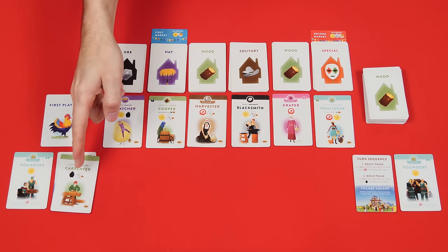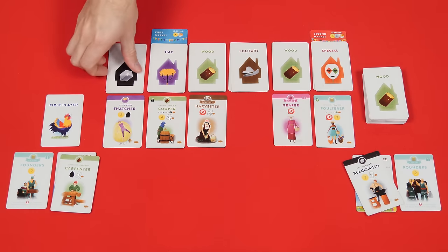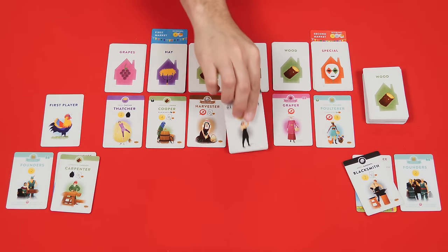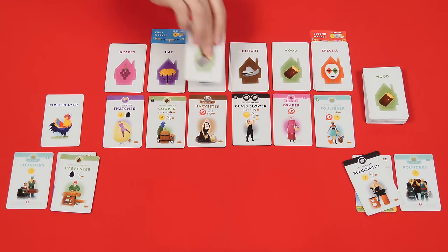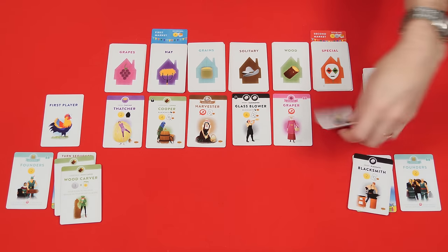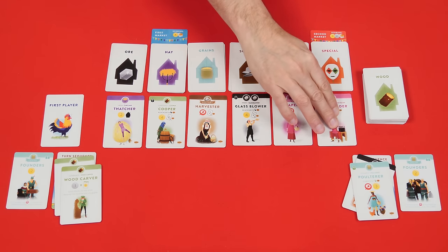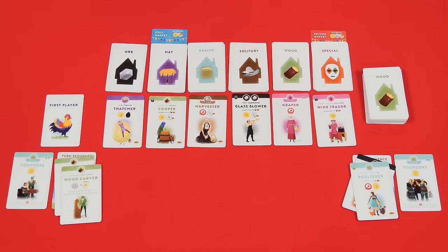Once one player has drafted a villager, the next player in clockwise order does so as well, and you go around and around the table. When a player has reached their drafting limit they'll stop while other players not at their limit continue to draw. After all players have finished taking as many villagers as they are owed, you'll update the road.